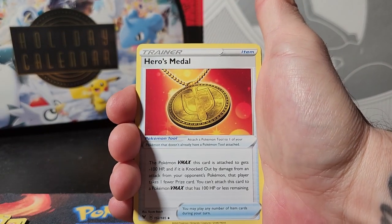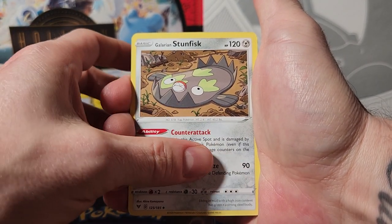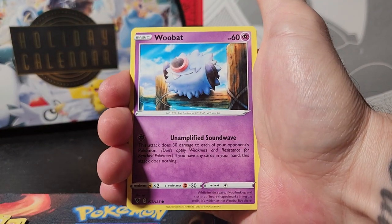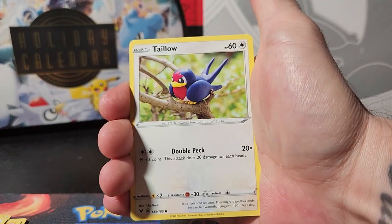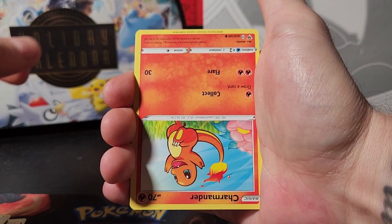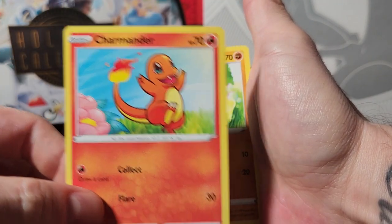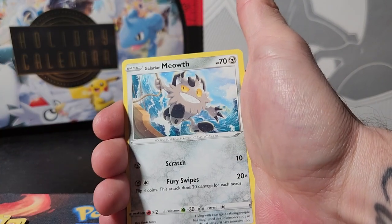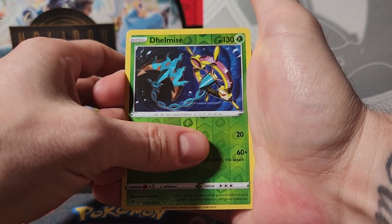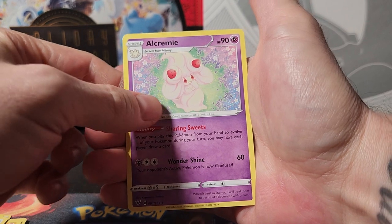Code card. Energy, Herbal Metal, Stunfisk, Sableye, Woobat, Taillow. That's the other thing - look at that card upside down, a little strange. Charmander, Wooper, Meowth, a reverse holo Delcatty, and a non-holo Alolan rare.